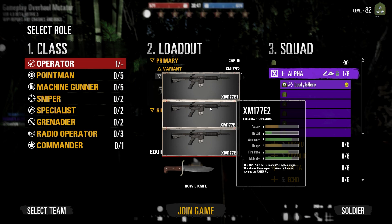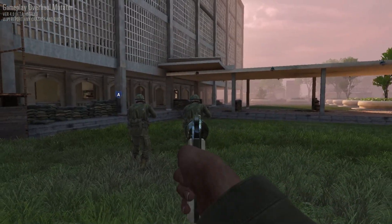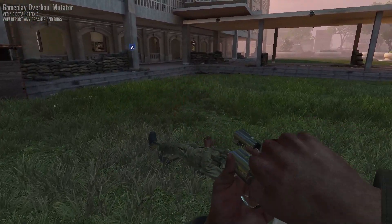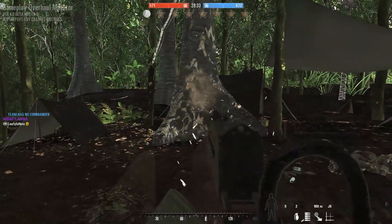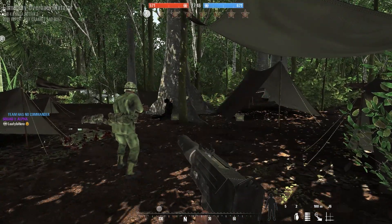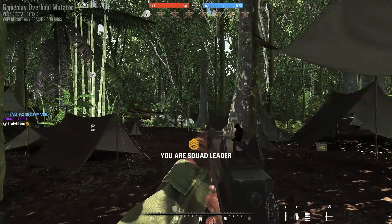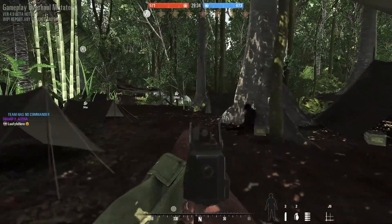You also get the Smith and Wesson body gun, and it looks freaking sick — like a sexier revolver. You also get a Bowie knife, the MAC-10 and a suppressed variant with it. This is the only weapon in the game where if you fold the stock you actually get an iron sight. You also get a stockless Thompson, which looks pretty cool.